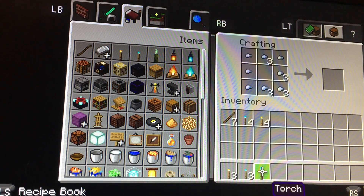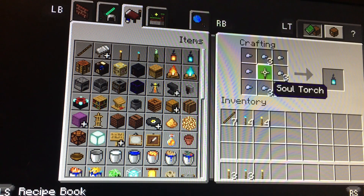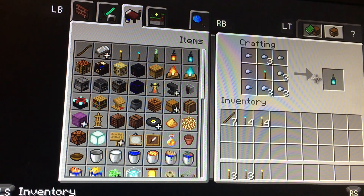But if you want to make a soul lantern, you take a soul torch and replace the normal torch with a soul torch. There you go — you've got your two items.